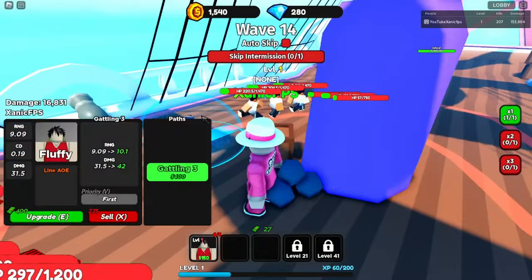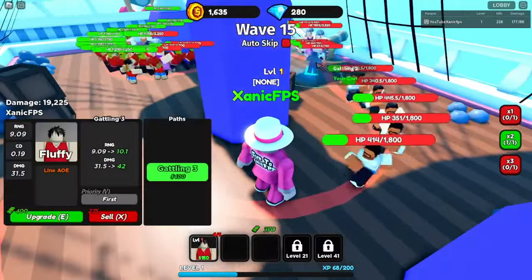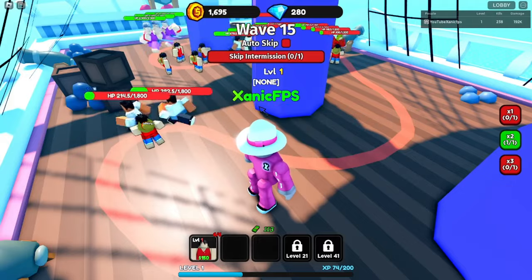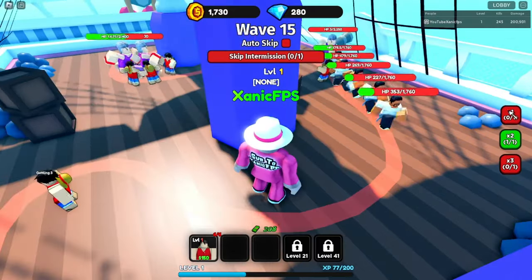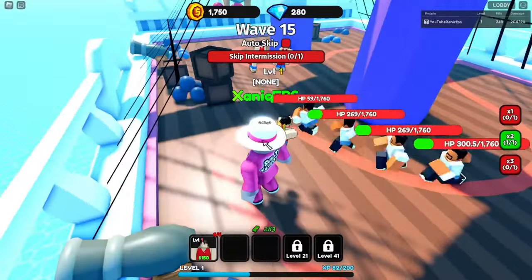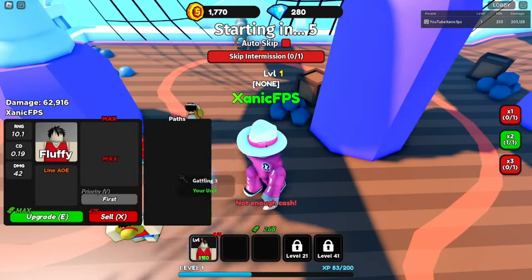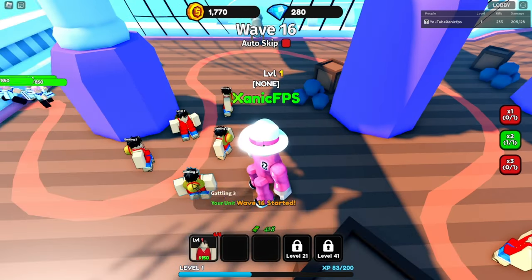We're going to times two to play a bit faster. This guy needs 400 to upgrade - boom, they're all max upgraded. I can't place any more units because I don't have any more, but let's see if we can win with what we have. Auto skip is off just in case the boss comes. One enemy is on 3 HP - look how fast they run, the animation looks so dumb.